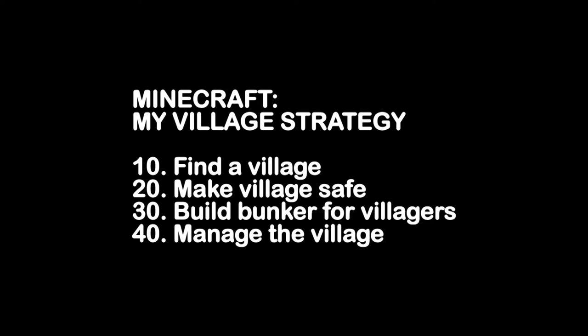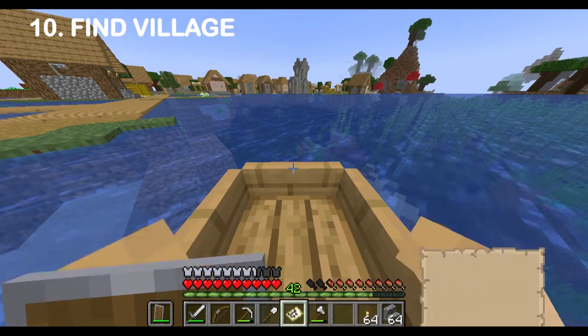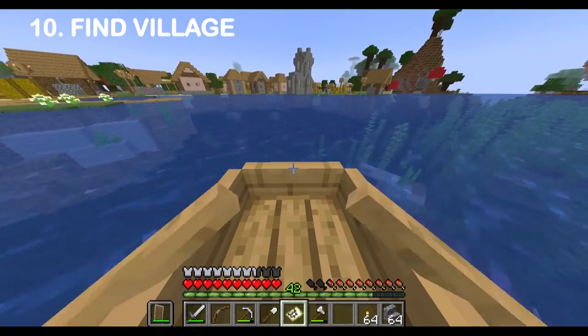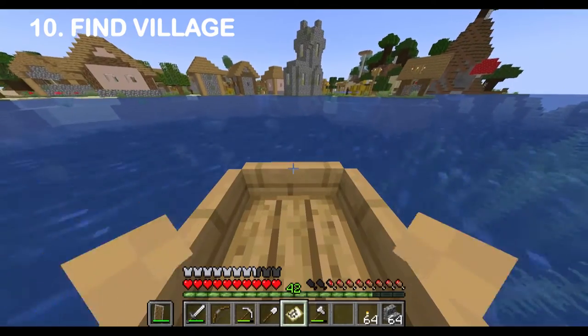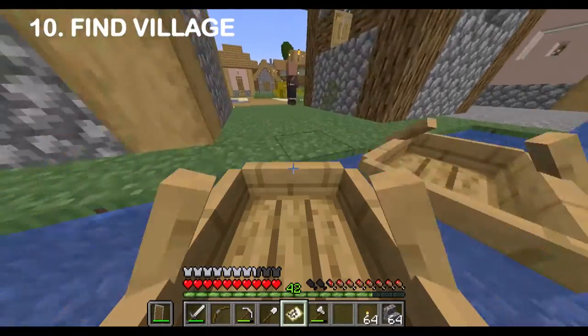So there's four steps. I listed them here. The first is find a village. I already found one but here I didn't do anything with it yet, so here I'm driving up to it. There's a boat already there because I was already there.